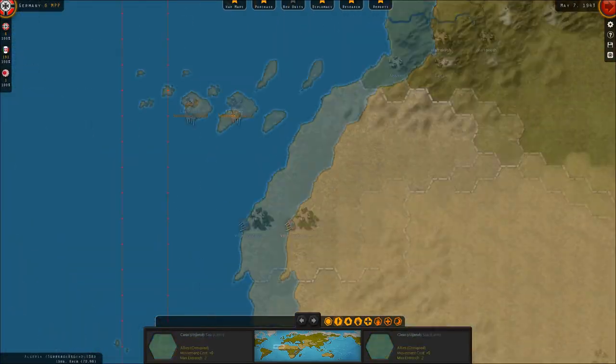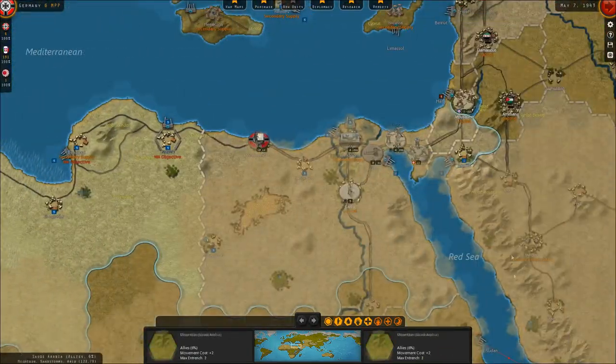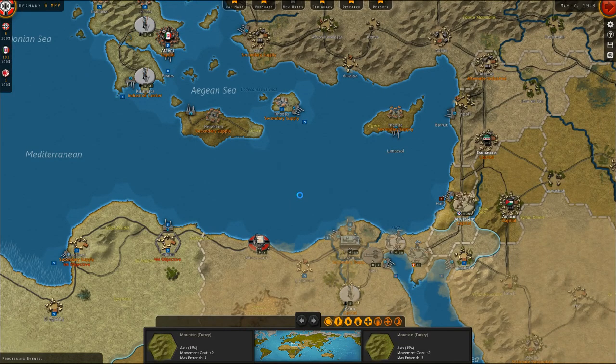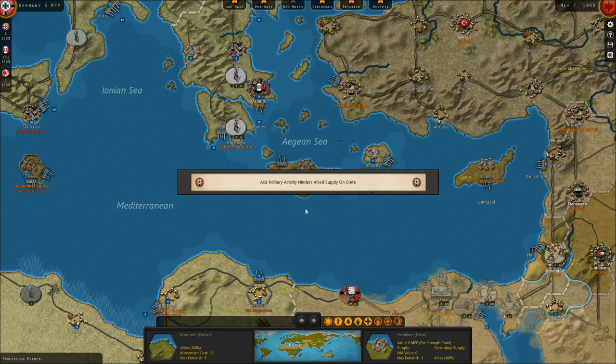That's the situation right now. We've already spent our money and moved our troops. Let's go ahead and end the turn and see what the Allies have in store for us as we approach June of 1943.